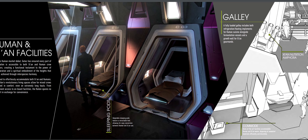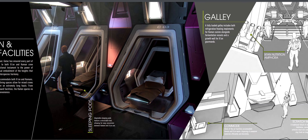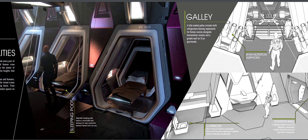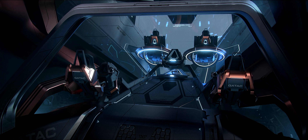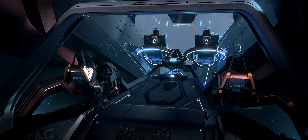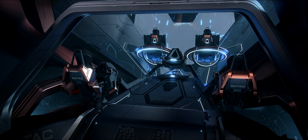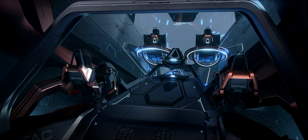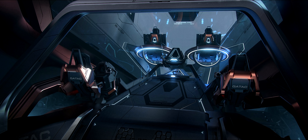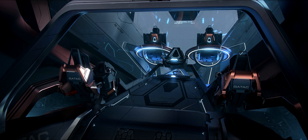One very interesting fact is that the ship's brochure specifically states it was designed for both humans and Xian. It includes accommodations specifically for Xian, like a scratching wall in the habitation room, fermentation vessels, and nutrition amphora in the galley. This could be a marketing ploy, future-proofing, or a hint that once NPCs are introduced, players who own this ship could hire both human and Xian NPCs, potentially generating unique benefits or interesting interactions from a mixed crew.